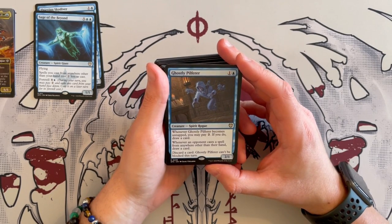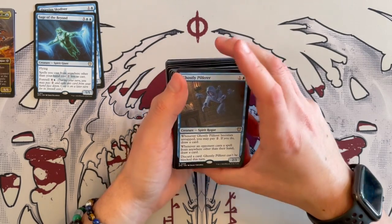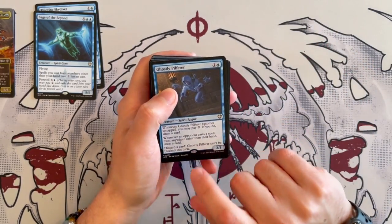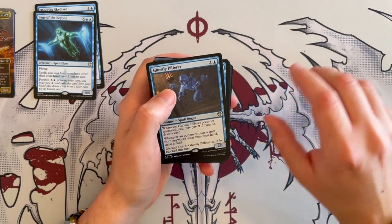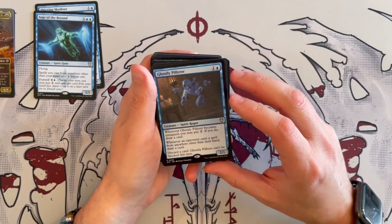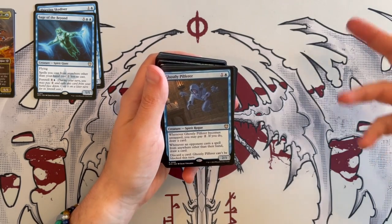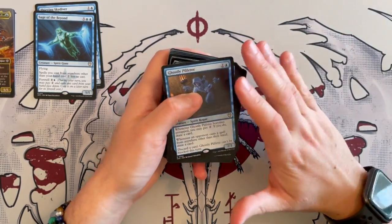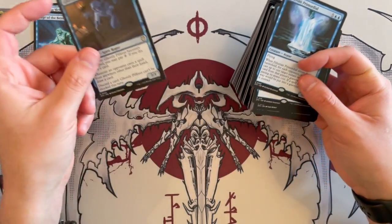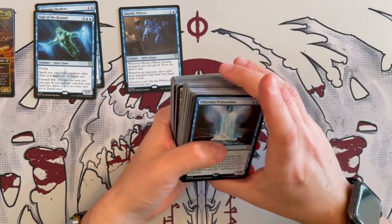Ghostly Pilferer is a 2/1 Spirit Rogue. Whenever it becomes untapped, you may pay 2 generic — if you do, you draw a card. And whenever an opponent casts a spell from anywhere other than their hand, you draw a card, then discard a card, and it can't be blocked this turn. This is not so great. Unless you're playing a lot out of graveyard, you don't really want to be discarding your cards too much. I'd rather have more cards that don't give away my hand advantage. I'll put it as a maybe — if you don't have anything better, keep it.